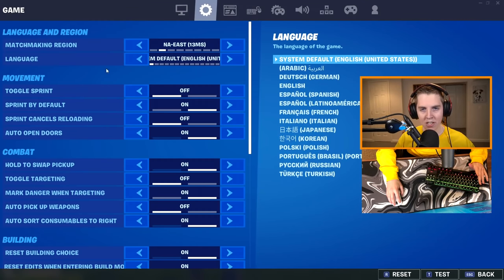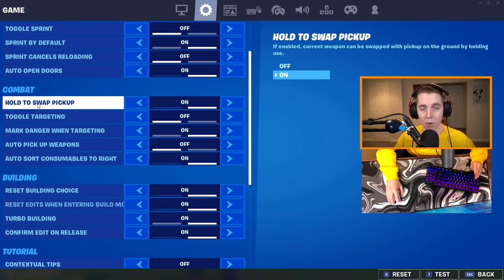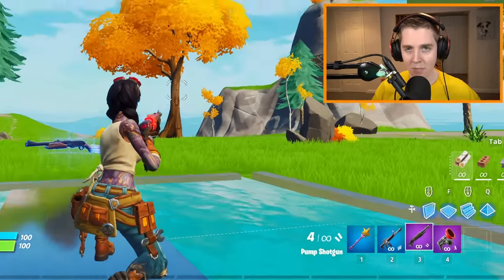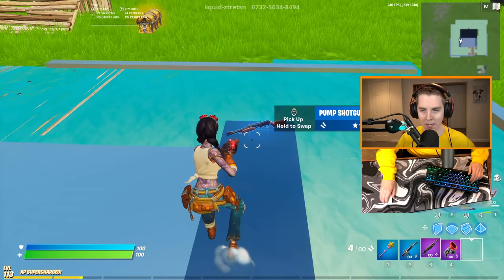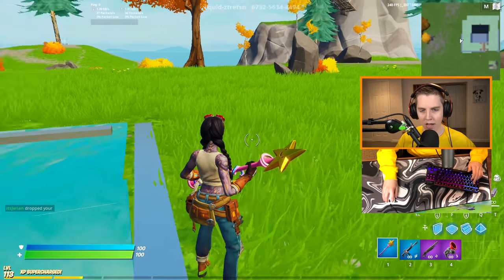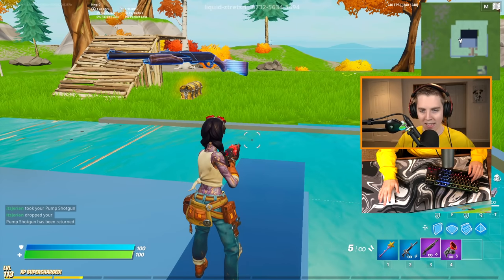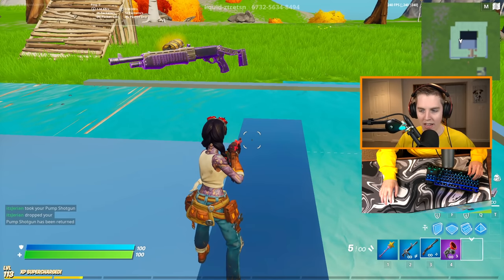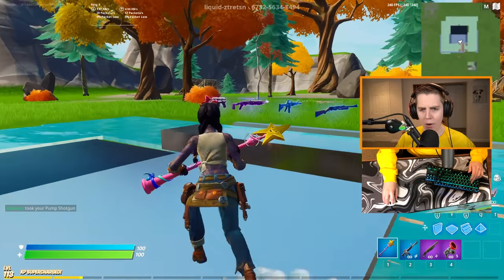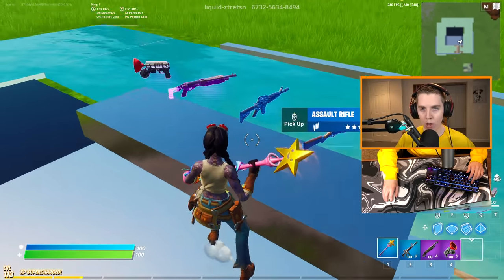Those were all the movement settings. We'll now move to combat settings, beginning with hold to swap pickup. I recently turned it on. What it does is — say my shotgun is in the third slot and I normally pick up another shotgun, it just goes to the back of my inventory in the fifth slot, which I don't want. What I'd much rather have is my purple pump get swapped for the blue pump — and that's exactly what this setting does. Since I have scroll wheel pickup, it's a keybind trick: in my keybind settings I have double-bound my interact option on both mouse wheel up and another key, which is X.